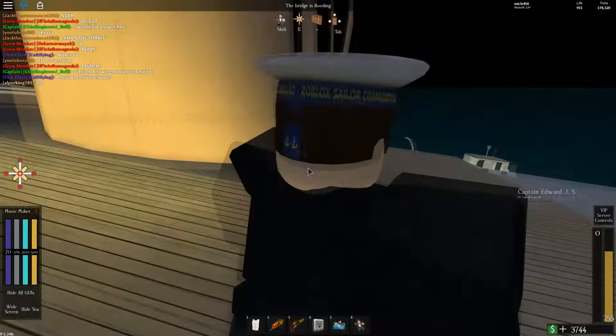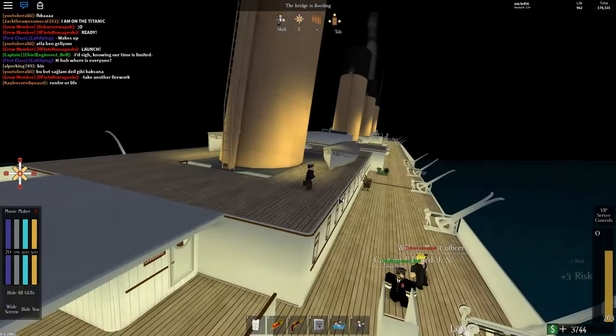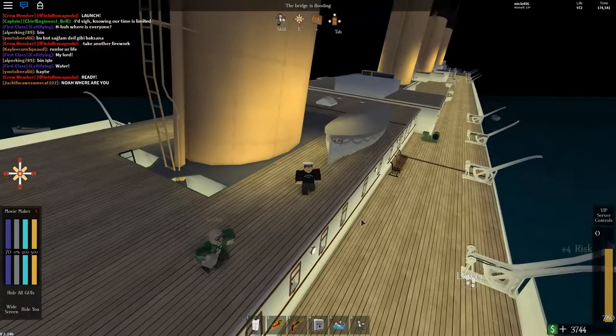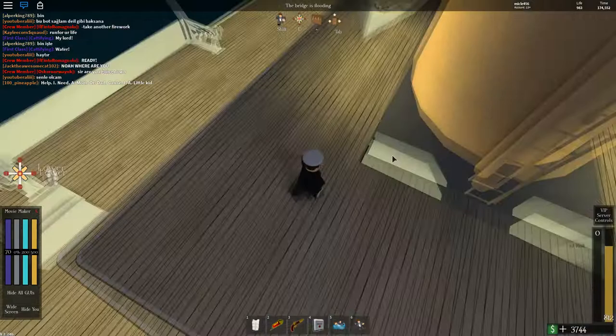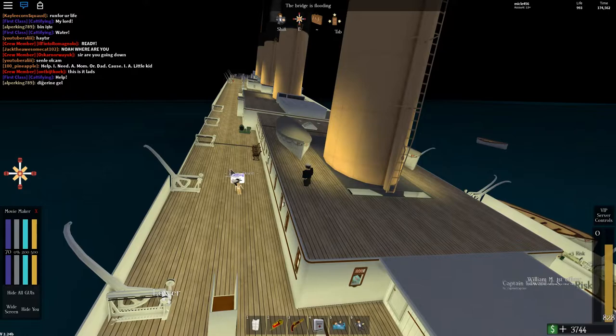Now they would be launching the collapsible lifeboats. It appears that the band is playing their last tune. What happened to this boat — they pushed it off and it fell upside down, which made it hard to flip back over. So Lightoller kind of abandoned this lifeboat and walked over to the starboard side. In this other boat, they put oars to make a ramp and pushed it off, but the oars snapped as it went down. It still landed right side up.